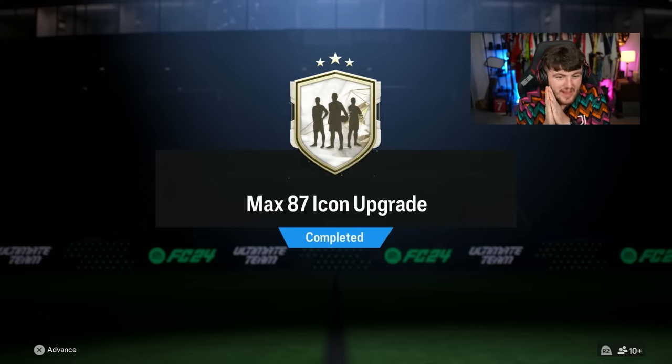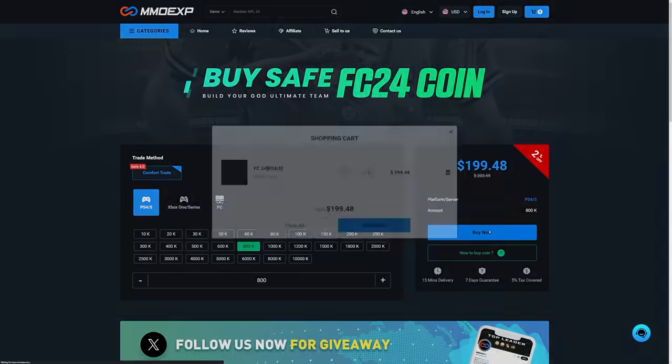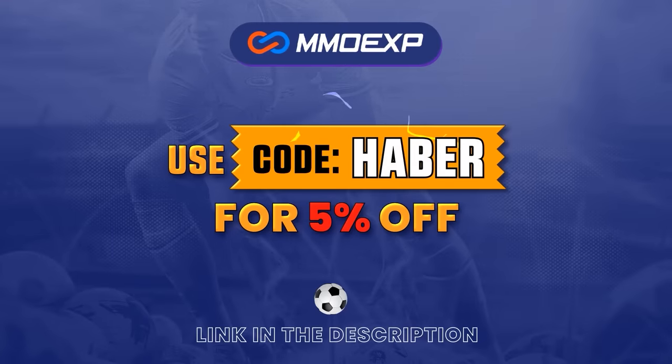EA dropped the max 87 rated icon upgrade and it's actually reasonably priced. If you guys are looking for cheap, fast and reliable Ultimate Team coins, check out MMOEXP.com. Link in the description, save 5% using code HABER.